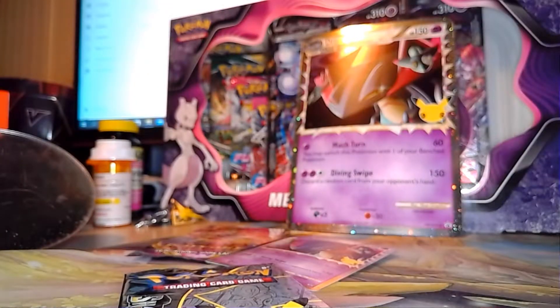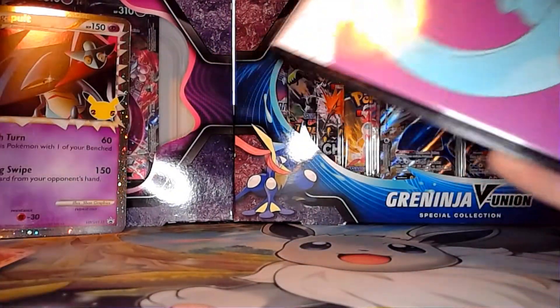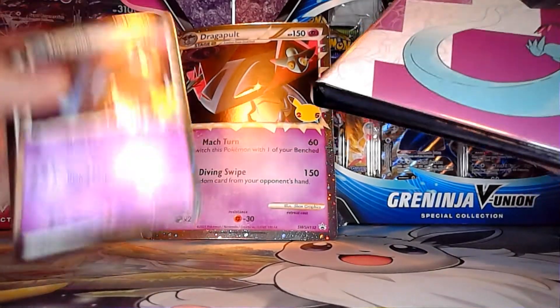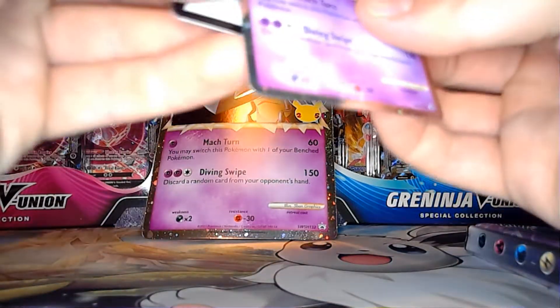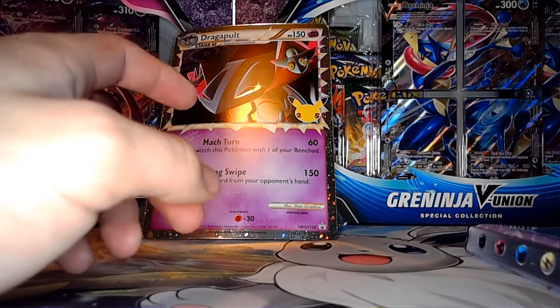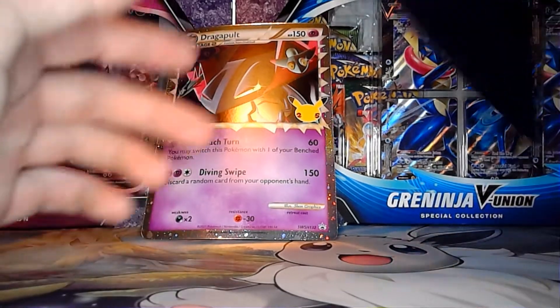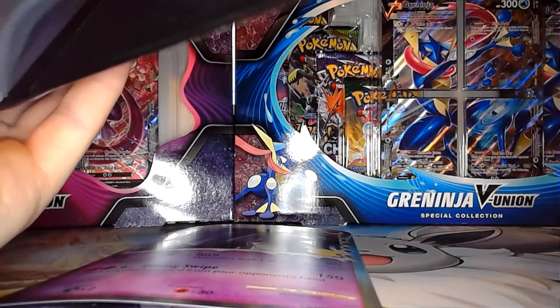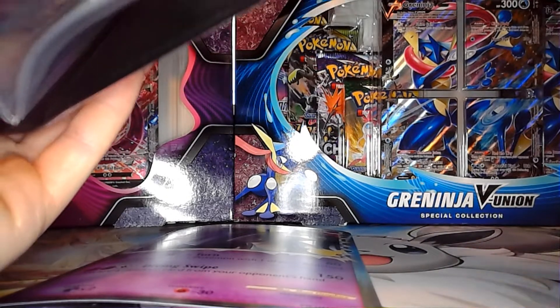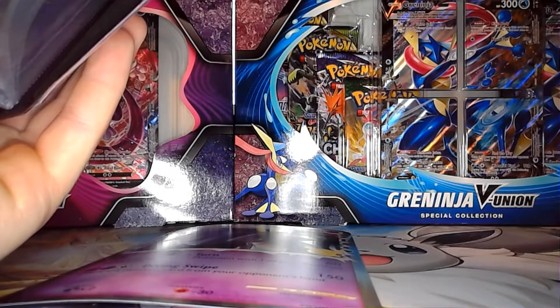Alright, and then we have this... that's just an informational card. We got the Full Art Dragapult. We got this Dragapult. And now you have your code card. And this is a promo. And then we got a little binder right here. And then you can hold 4... 8... 12... 16... 20... 24... 28... 40 cards... 48 cards. That would be nice.